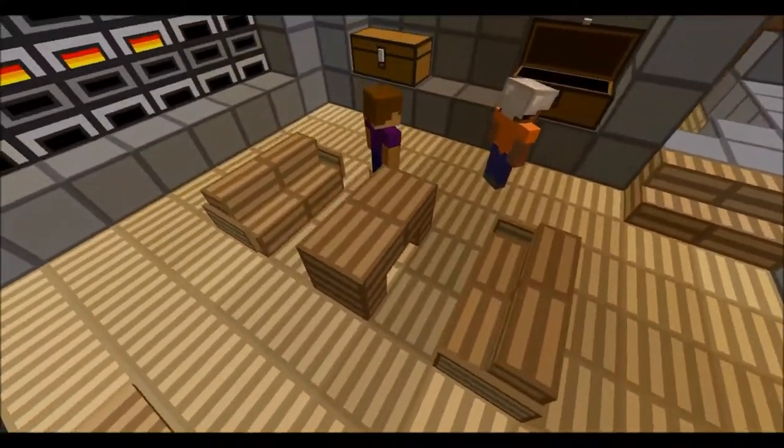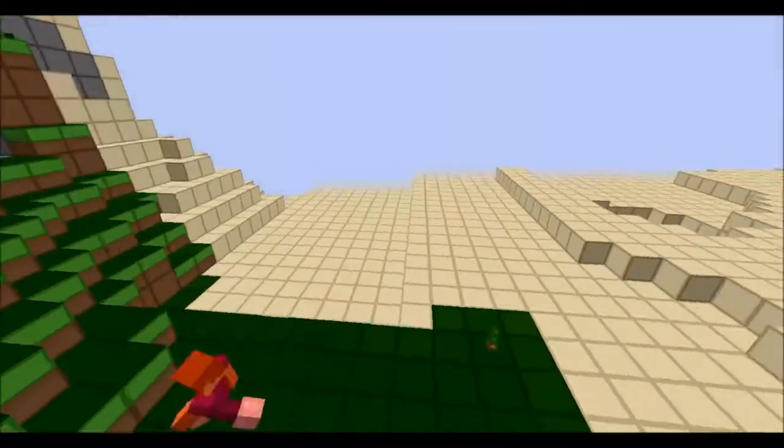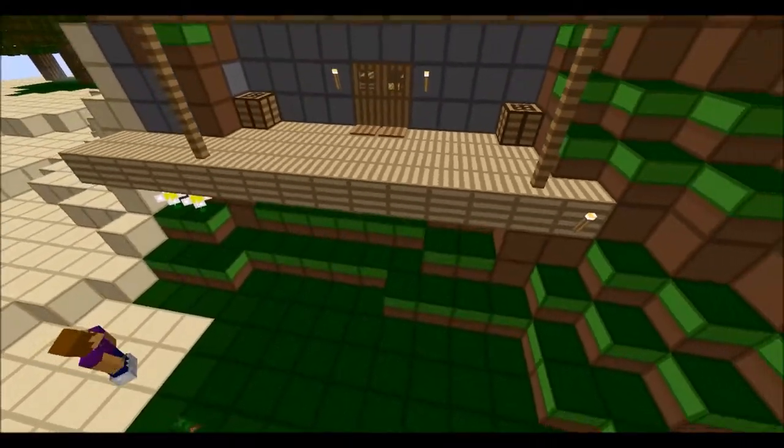We replaced the buttons with pressure plates because I thought that would be more fun. Added torches, and yeah — that thick thing you see coming out is a sapling.